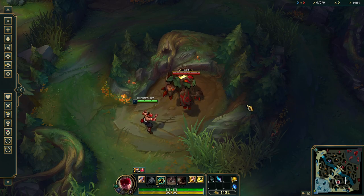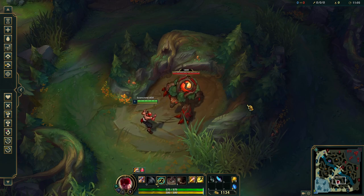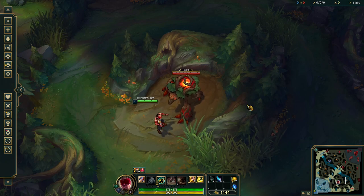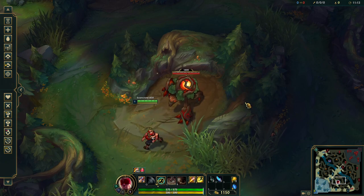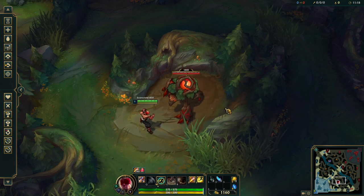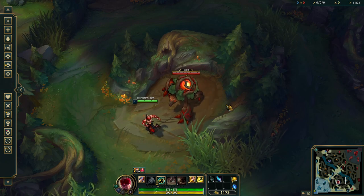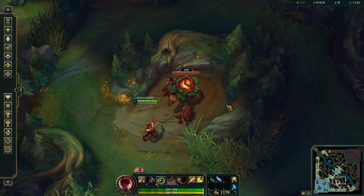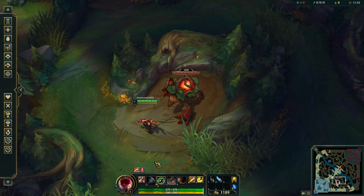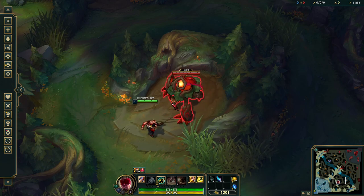Lee Sin is one of the toughest champions in the game to master, but if you can master him and play him to perfection you can almost never die in a game. His kit can be very confusing at times and you have to adapt to the situation you're in. But anyway, I'm just using him as an example today and we are going to be going over his abilities a little bit while showing you how to kite jungle monsters as a melee champion.